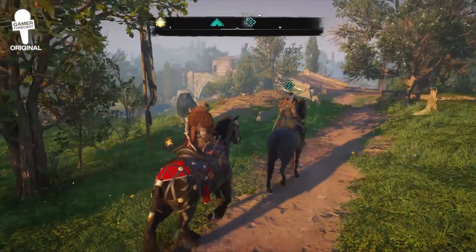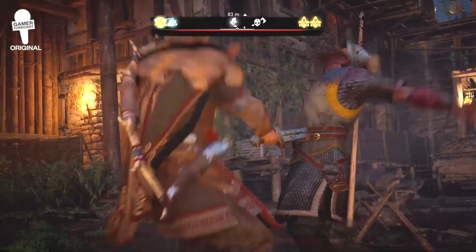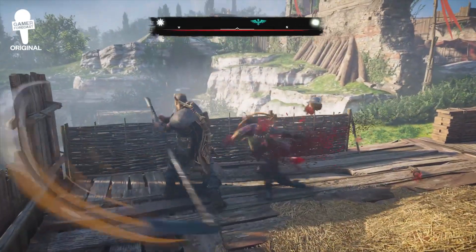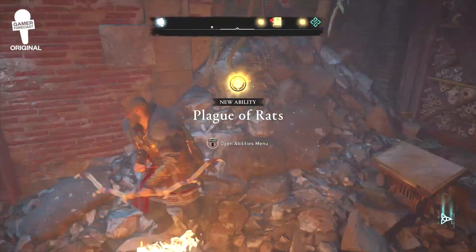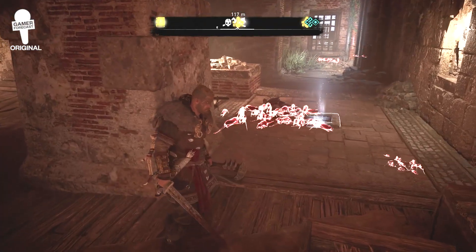The DLC is chock full of content including two new sets of armor and two new types of weapons: one-handed swords and scythes that you'll wield with both hands. That's not to mention three new skills, including one which allows you to attract a horde of rats and sick them on your enemies to reduce them to shreds.